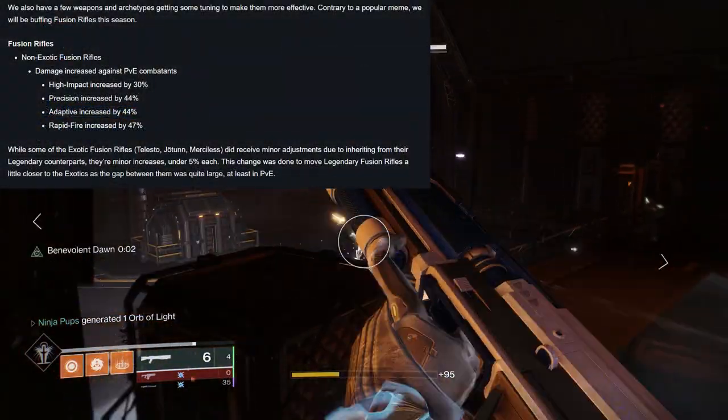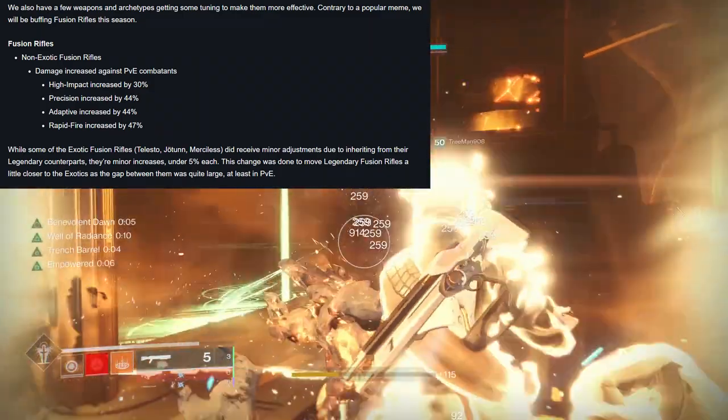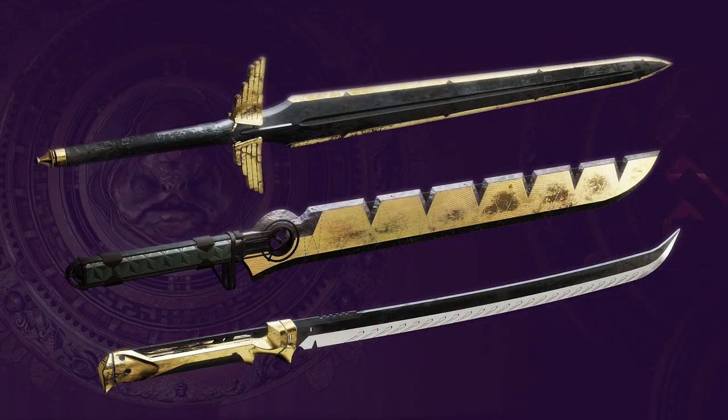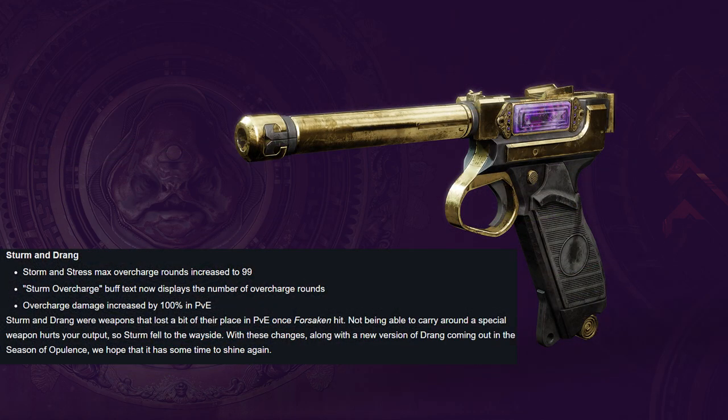The update also covered some buffs. Fusion rifles are getting buffed with an average 45% damage increase in PvE only. Swords are getting buffed, seeing their max ammo capacity increase to 70. Sturm and Drang are also getting a buff, and while they didn't mention it, Myda Minitool is probably also going to be in there somewhere on the patch notes on Tuesday.